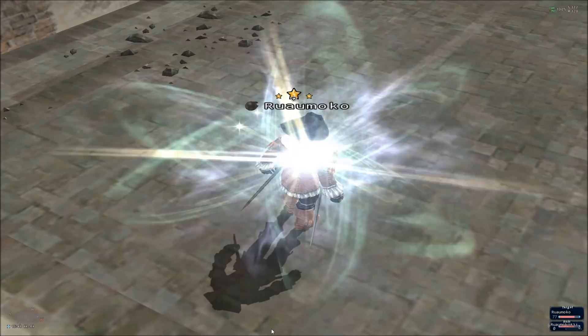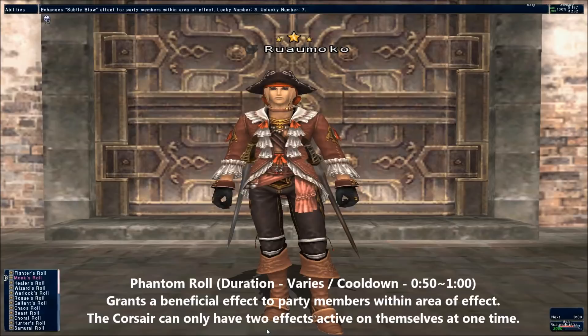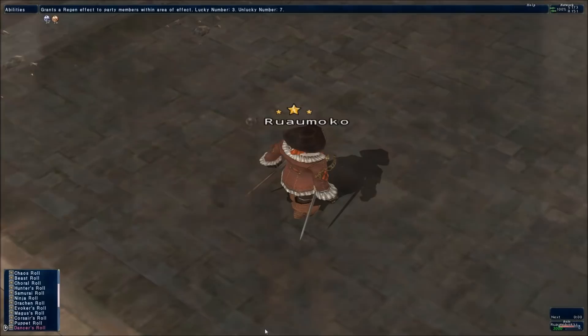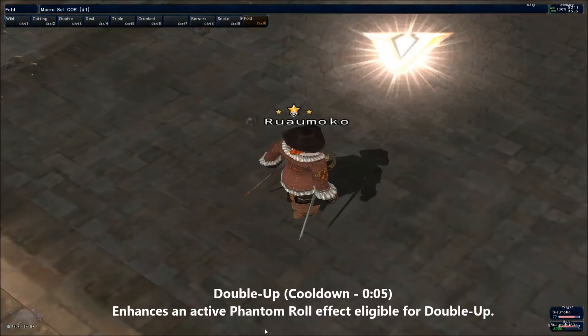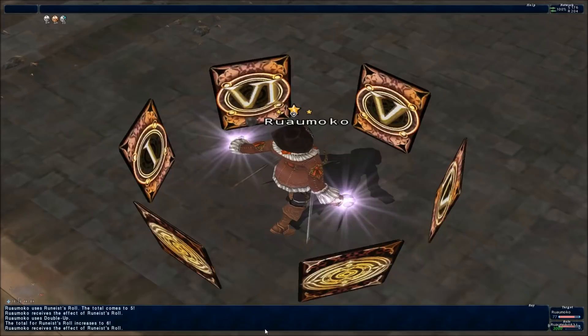Phantom rolls are the backbone of the Corsair — it's the umbrella ability housing all of its roll effects. Phantom rolls have no casting time, activate instantly, and all share the same reuse timer. The duration can be extended through merits, job points, and equipment. Rolling is basically like blackjack, except the busting threshold is 11 instead of 21. When you first roll you'll get a number between 1 and 6 determining the initial potency. Hitting Double Up afterwards increases the total toward 11. Every roll has a lucky and an unlucky number between 2 and 10 — the strongest effect always comes from a perfect roll of 11, so don't go beyond that.